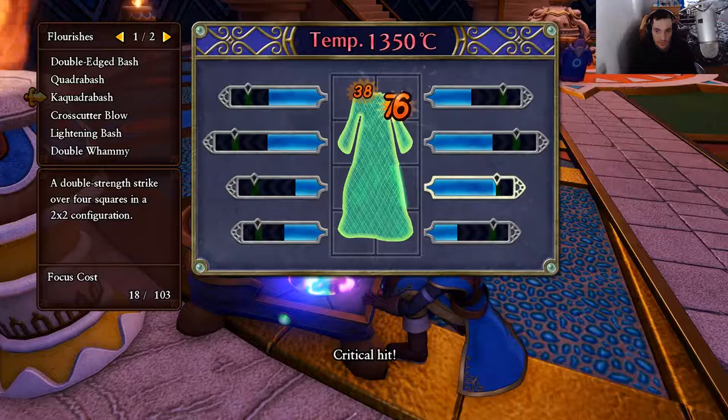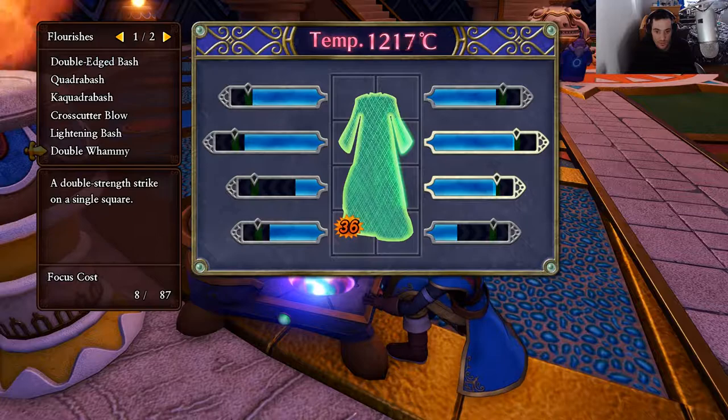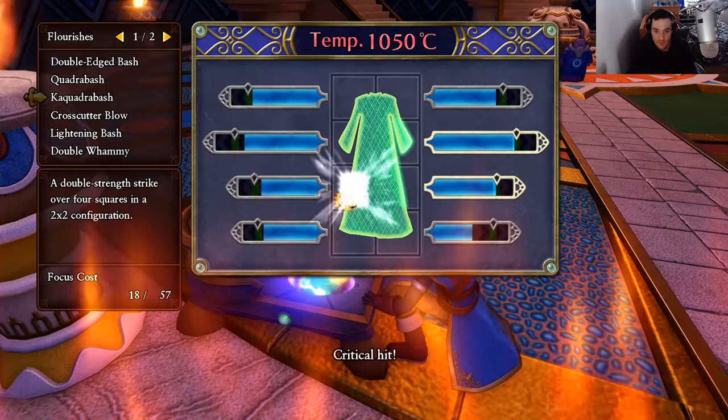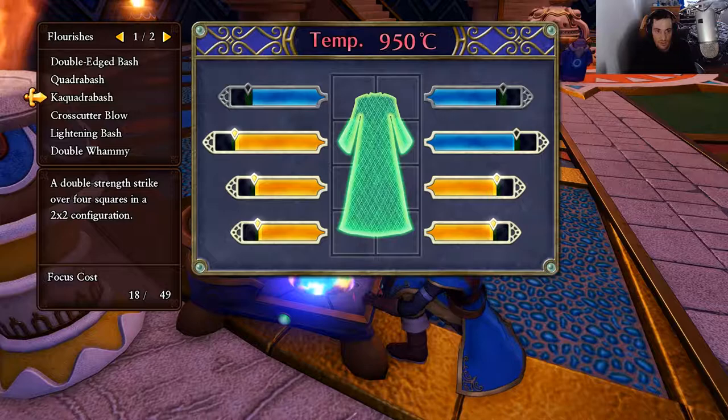Alright, not bad. And then up here, get this a little bit more. And we're almost ready actually to finish the set. So I'm just going to double bash a little bit. And then once I finish double whamming here, I'm going to use the master stroke. And I'll start by finishing this off. There we go. And I'll give this a little bash.